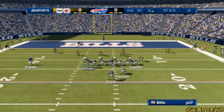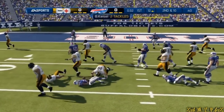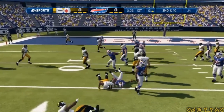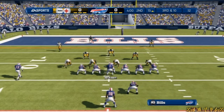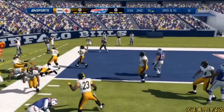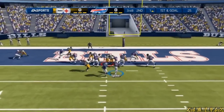Receiver in motion. Now first and ten, they'll run it with him again. They've motioned the receiver around to the other side, they feed him the ball again. Play number 12 coming up for the offense — staying on the ground. And he's taken out of bounds.